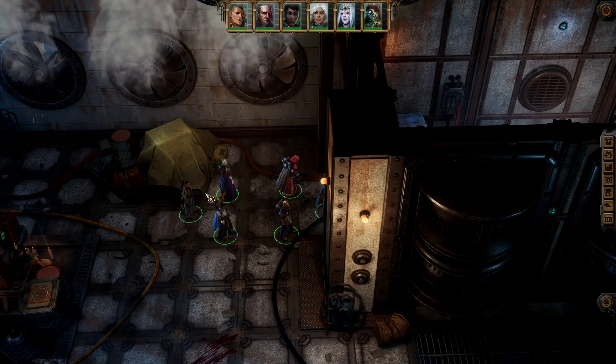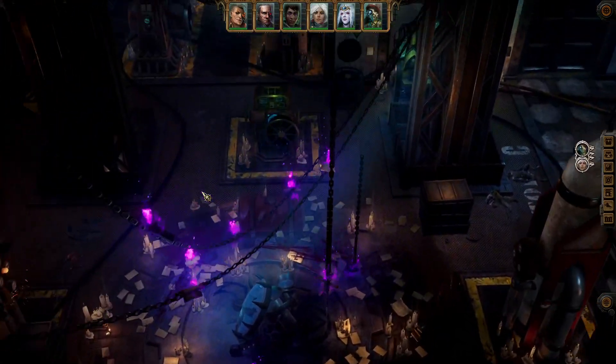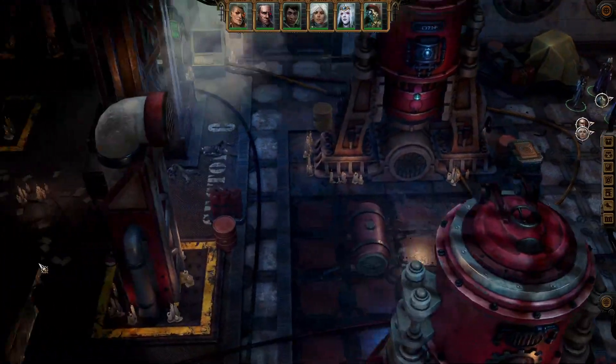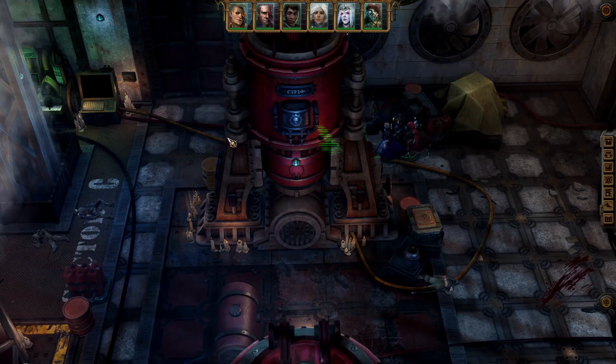How we doing guys, welcome back. Last time we cleared out the little ritual in - I think this is the upper way or something it's called. I don't think the room's ever actually listed, but the ritual here, we cleared it up. There was a chaos spawn that spawned in, we dealt with it. It's a lot easier than the first chaos spawn.